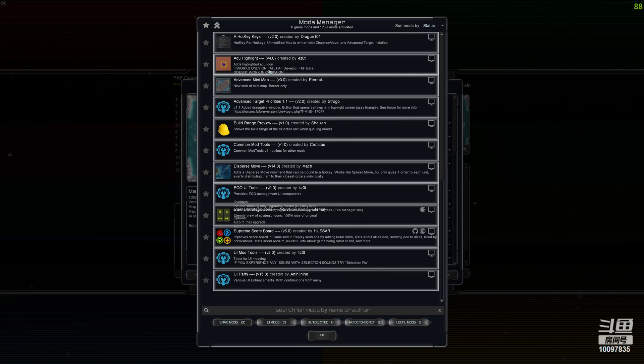ACU Highlight pretty much just highlights the ACU. It's broken only with Seraphim — if the Seraphim is making RAS units then it highlights those as well — but nobody makes Seraphim RAS units, so you only see the ACU highlight, which is really helpful.